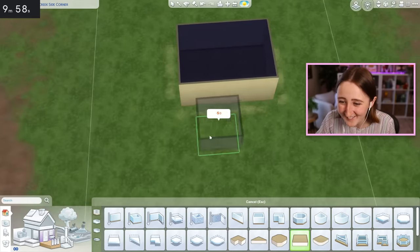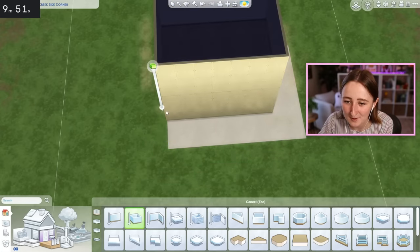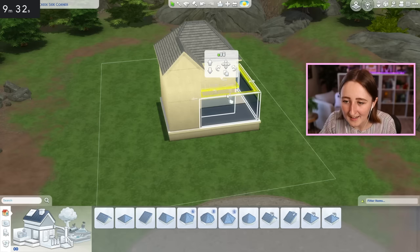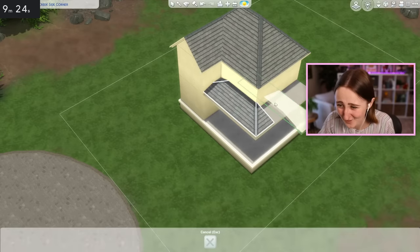Oh my God, this is like a race. I really want to have a wraparound porch, and I also really want to have a second floor. It can be very tiny, it doesn't have to be big — we can do something really simple like this. You still kind of get the picture, you can tell what I'm going for. Oh my God, doing a wraparound porch is so silly of me.